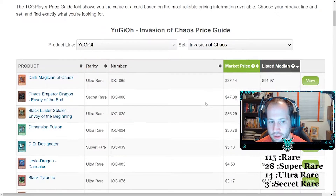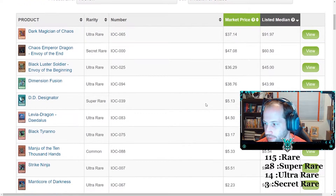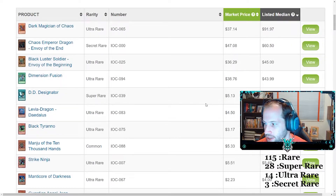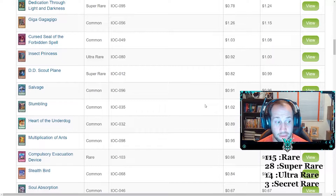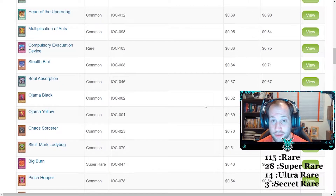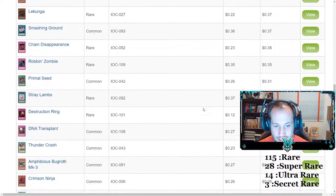Top cards here — we're looking for Dark Condition of Chaos, Chaos Emperor Dragon of Envoy, and Dimension Fusion. These are some of the top cards out of the box. I am definitely going to be looking for some of these. I've acquired some, but I'm looking to acquire more. We'll see if I get any surprises out of this.